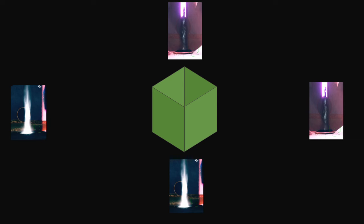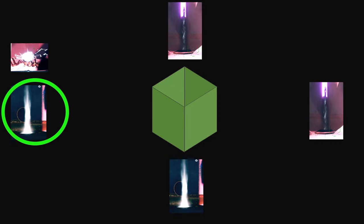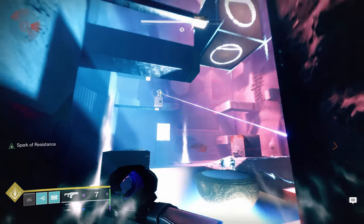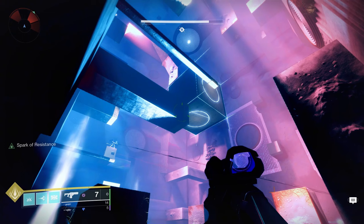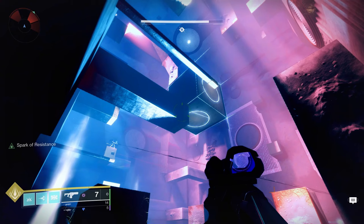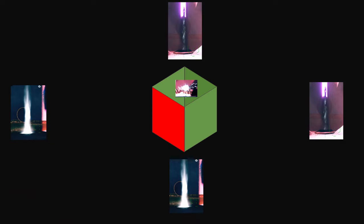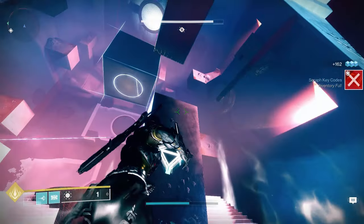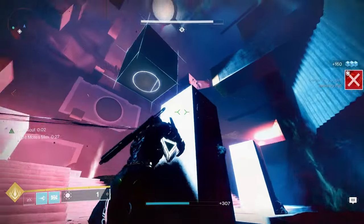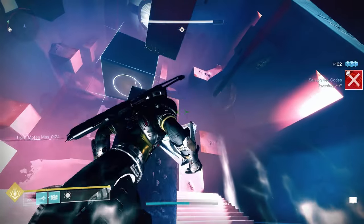Just to really drive this point home — assume this is your current room layout with four geysers. If you see Toland floating above a light geyser, you must collect light motes and cleanse that geyser. Rinse and repeat. Keep in mind: if you do not find Toland floating above any of the geysers and instead see him all the way up in the middle of the ceiling, all this means is find a side of the cube that has not been filled in yet, then cleanse the geyser that corresponds to that side. Do not cleanse a geyser whose cube side is already filled in. You really do have to examine the cube to know which side's geyser to cleanse. The goal is to completely fill in all sides of the cube.